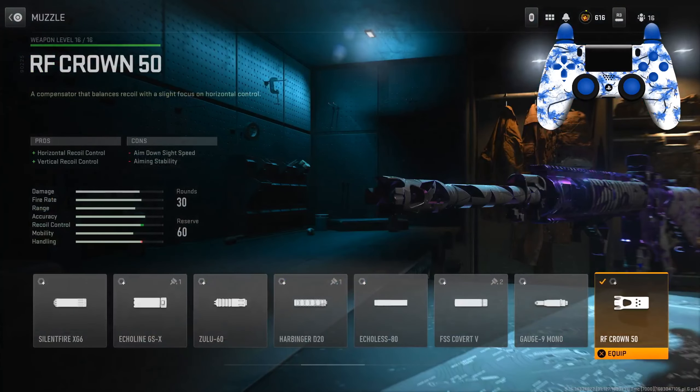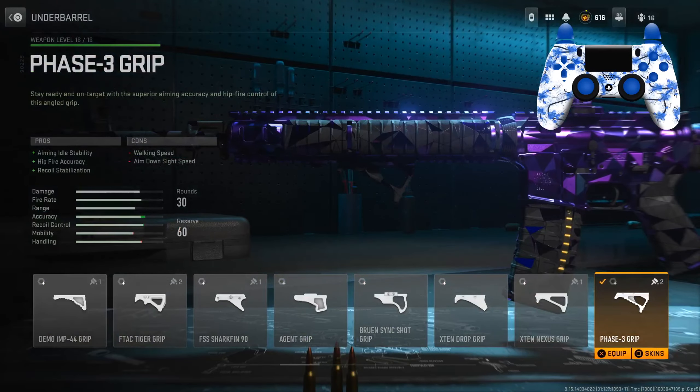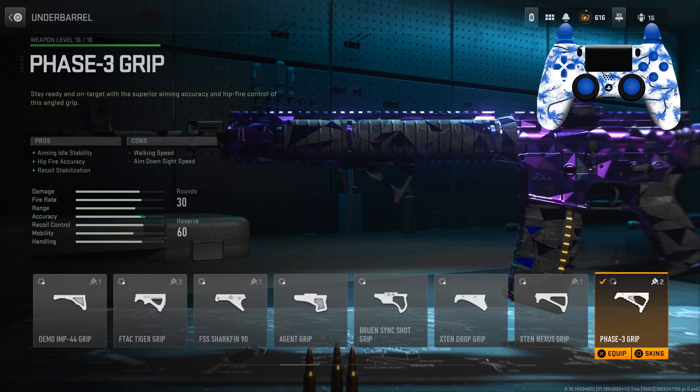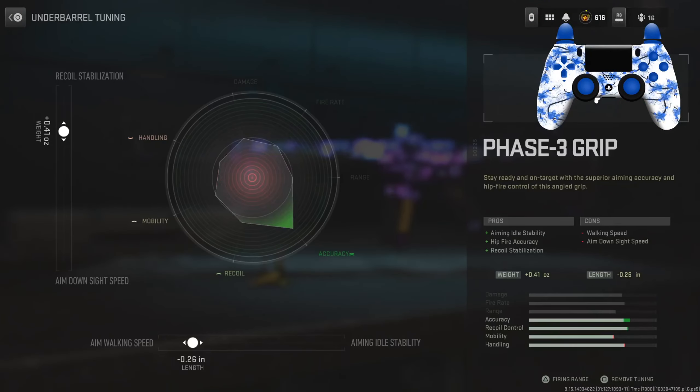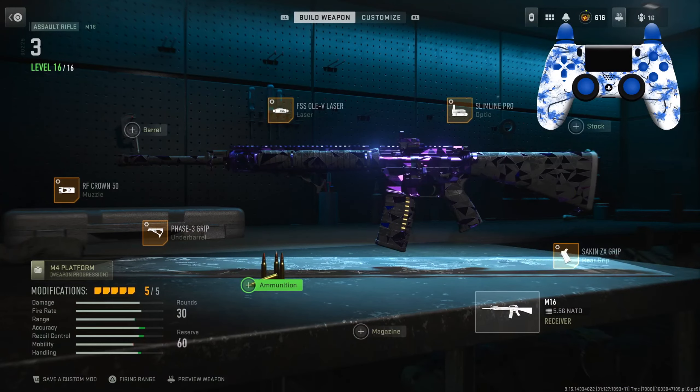So what you really need is a muzzle — use the RF Crown 50 for horizontal and vertical recoil control. For the tunes: left slider negative 0.39, bottom slider positive 0.21. For the underbarrel we have the Phase 3 Grip for aiming idle stability, hit-fire accuracy, and recoil stabilization. Tunes: left slider 0.41, bottom slider negative 0.26. Here's the whole class on screen — pause if you need to.